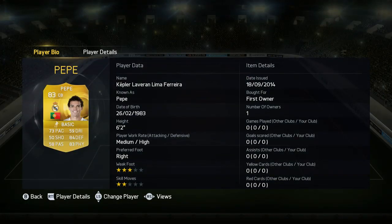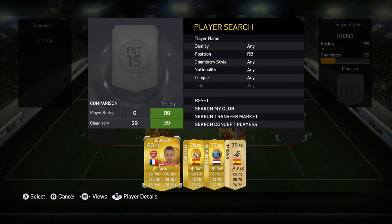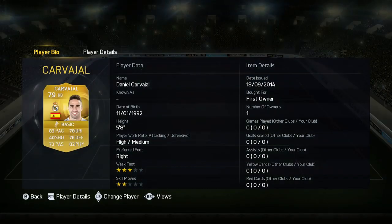I got Pepe in a pack also. He looks really good - he's got the pace, he's got the defending and the physical, he's going to be a good card. Now in right back I got Carvajal, I got him in a pack also.